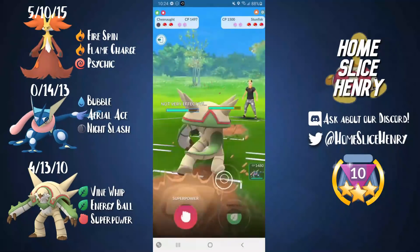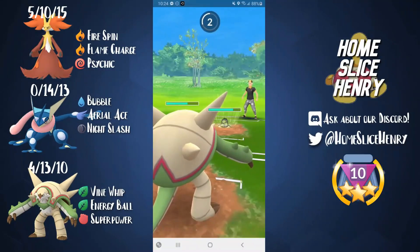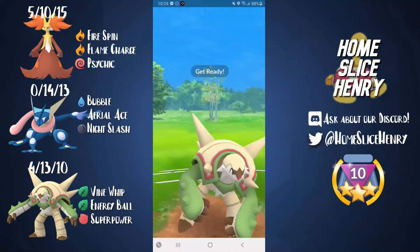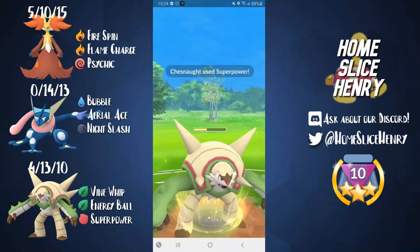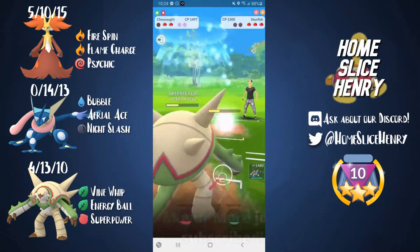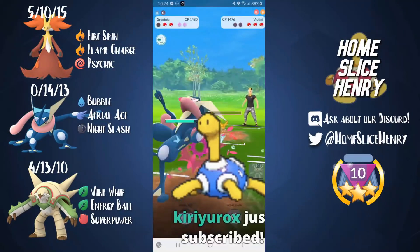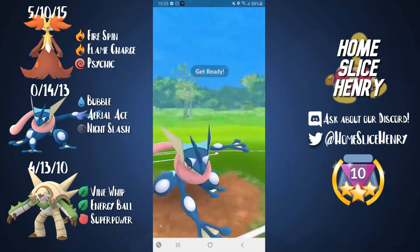Chesnaught is a really good Stunfisk counter — every charge move Stunfisk has is resisted, so we can just tank these Rock Slides absolutely all day. I'm building up to two Superpowers, doing massive super-effective damage. We get the shield and go for the second one. They actually commit both shields, then quick swap into Victini. But my switch timer is up, so I come in with Greninja and farm down. Now we have a two-shield advantage and are in a phenomenal spot.